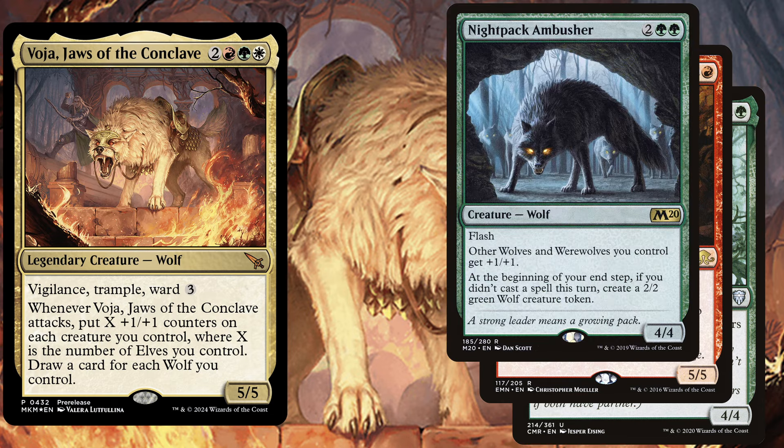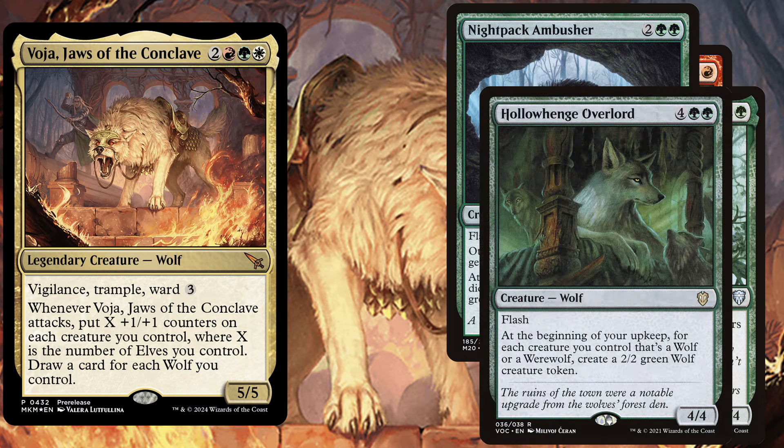Night Pack Ambusher, a 4 mana 4/4 Wolf with Flash. Other Wolves and Werewolves you control get plus one plus one. At the beginning of your end step, if you didn't cast a spell this turn, create a 2/2 green wolf creature token. This creature can be especially helpful if you want to build this deck in a more reactive way and want to abuse the day and night mechanic. Howlpack Overlord, a 6 mana 4/4 Wolf with Flash, and at the beginning of your upkeep, for each creature you control that's a Wolf or Werewolf, create a 2/2 green wolf creature token. If you can time this one right, you will create an army of wolves in no time.